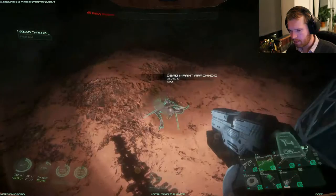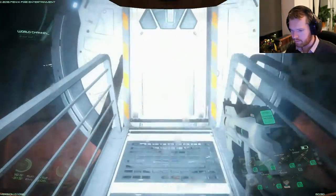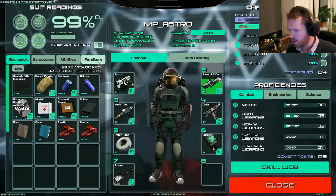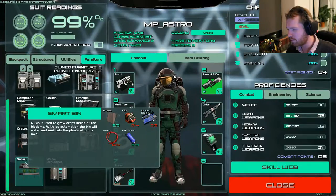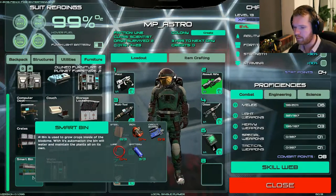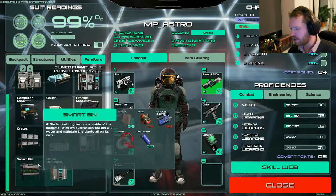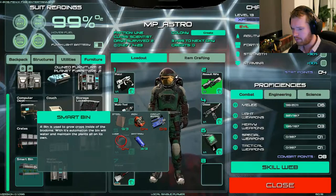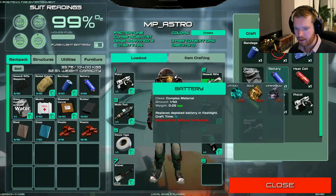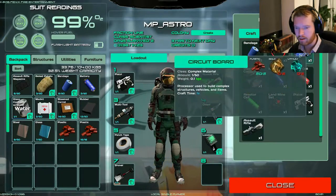There we go - but they also die very easily. Was that the last one? Okay. So there are some smart bins you can build that will automatically take care of your plants, but I need batteries - though those I'm saving in case my suit light goes out. I'm currently at 33% battery life. I can build wires and circuit boards over here, but for both the batteries and the circuit board I need lithium, and I haven't found any lithium yet. And more rubber of course for the wires.